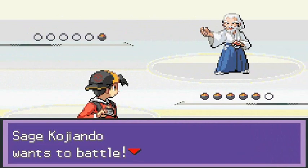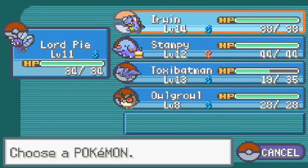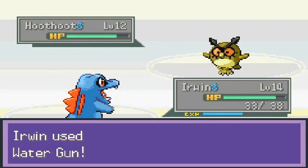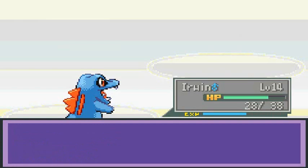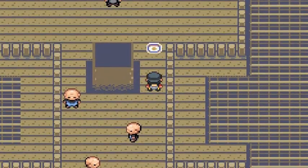Another trainer — sage Kashishano, I'm butchering everything. He comes out with a Hoothoot! Let's go to Erwin — I missed you buddy, you have Water Gun now. Water Gun, go! This is a very challenging Hoothoot to defeat. It's trying to lower my attack — that's not gonna happen. Water Gun again — suck it! Lordpie and everyone gets experience points.